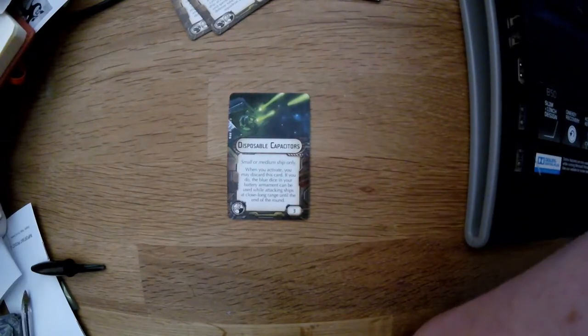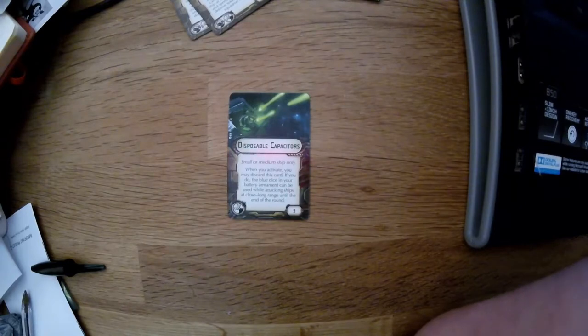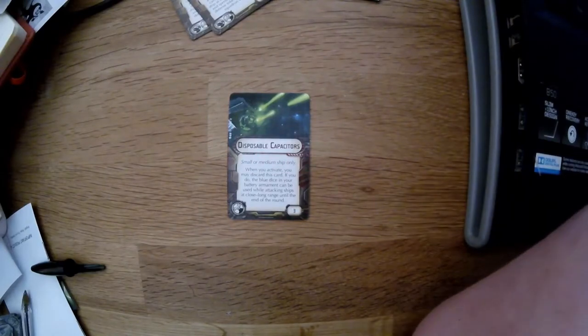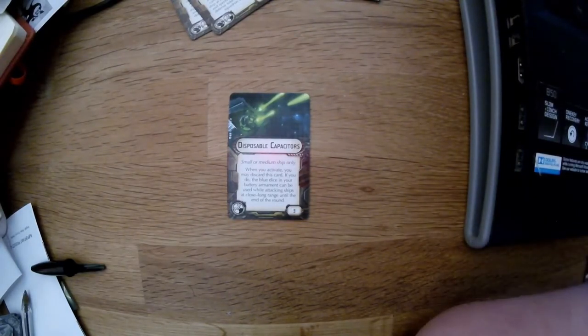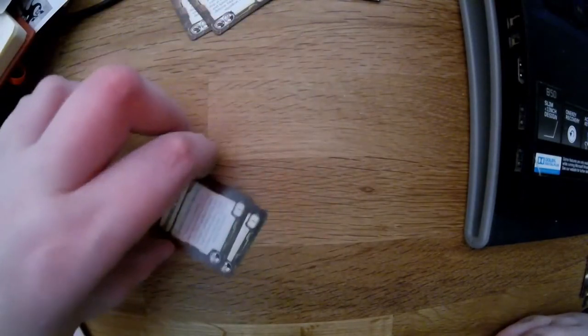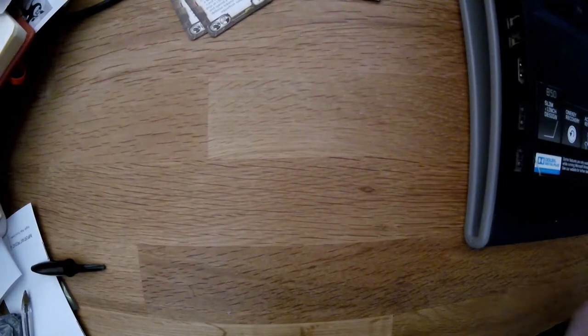Normally blue dice are only medium range weapons and red dice are longer range, so the strength of the Quasar Fire 2 is that it's got red dice for longer range damage. But with disposable capacitors you can effectively turn all your blues into long range weapons — and I think red dice are better as well. It's a three-point discard, useful perhaps as a one-shot thing. I'm not sure I'd use it over something else.